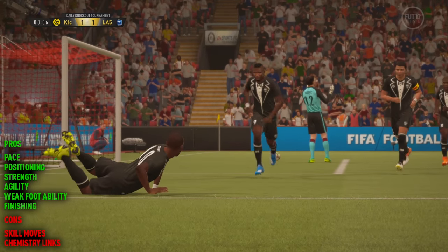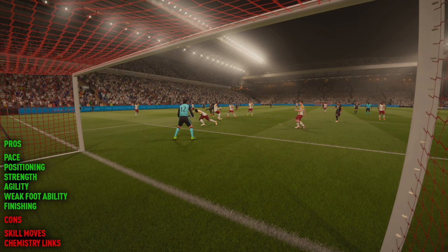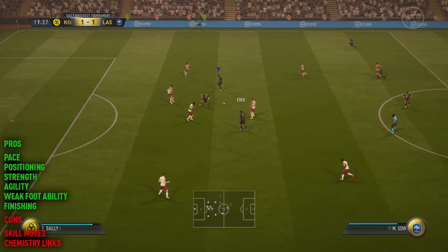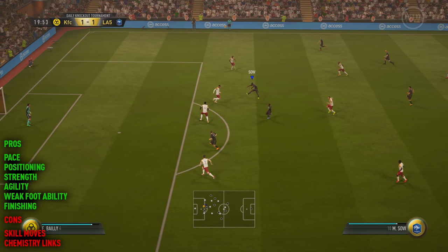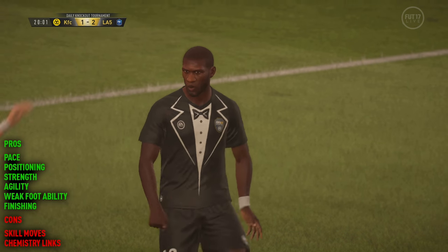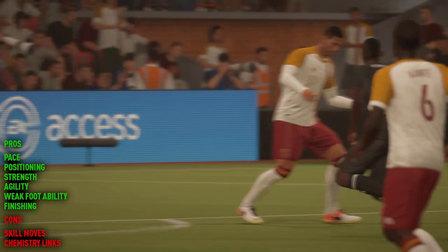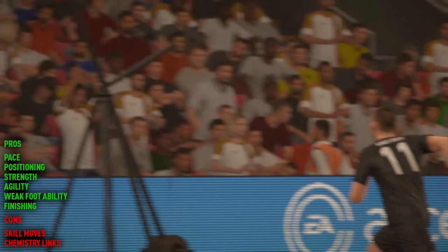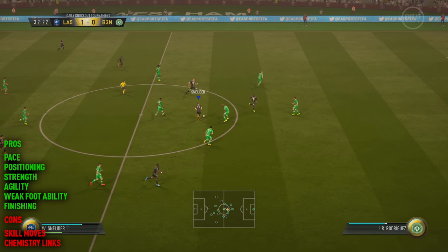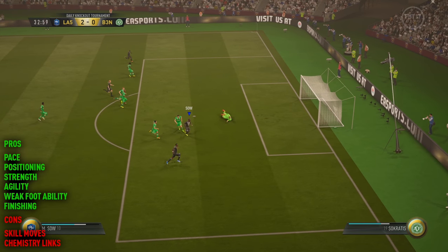One that we don't normally come across is, like I mentioned earlier, his chemistry links. He's a Senegalese player that plays in the Turkish League — there aren't many elite players in this game that he links to. The squad that I showed you that I actually played with is probably about as good as it gets. It's still a very nice team, but you're definitely limited in players that you can link him to. He's not one of these standard players that plays in the Premier League that you can link lots of crazy good players to, so it's definitely worth bearing in mind before you pick him up. Think about the team you're actually going to play him in and whether it's going to suit your style.